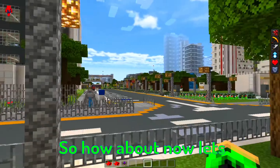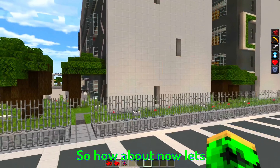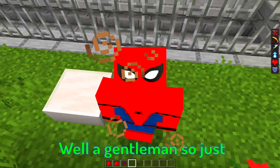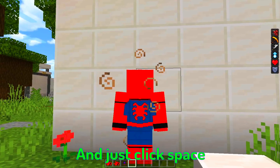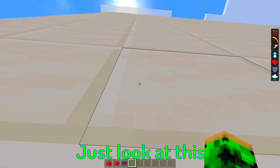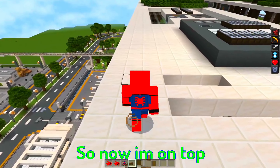Spider-Man can climb walls, right? Let's find a building and try it. Just stick to the wall, click space, and look — I'm climbing! I'm Spider-Man and I am climbing. It is really awesome. Now I'm on top — this add-on is amazing!